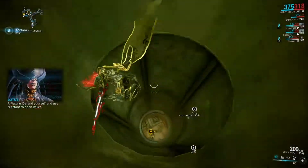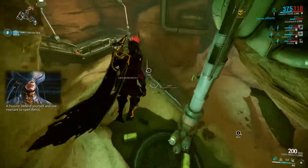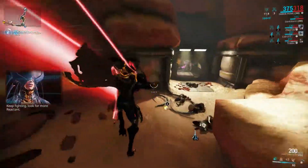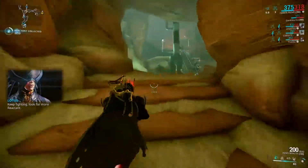A fissure — defend yourself and use reactant to open relics. The enemies are dropping reactant. Keep fighting, look for more reactant.